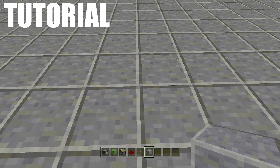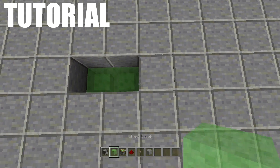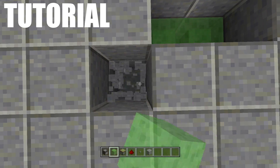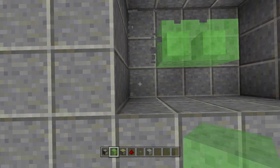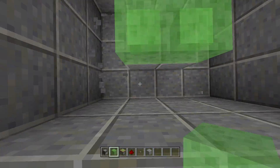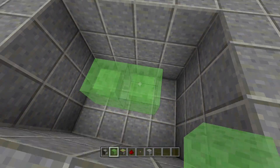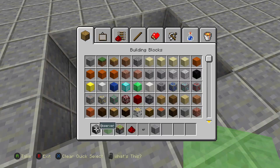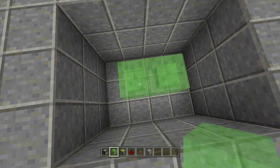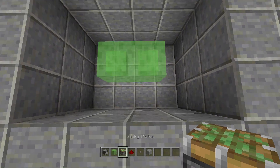To get started, dig down two blocks — one, two — then place two slime blocks right here and right here. That's going to be the base of pretty much everything we're doing. Next, dig around all those slime blocks and remove any blocks below them, because if slime blocks are attached to anything they will not move. Make sure you take out any blocks around them unless they are an immovable object such as obsidian, note blocks, or shulker boxes.